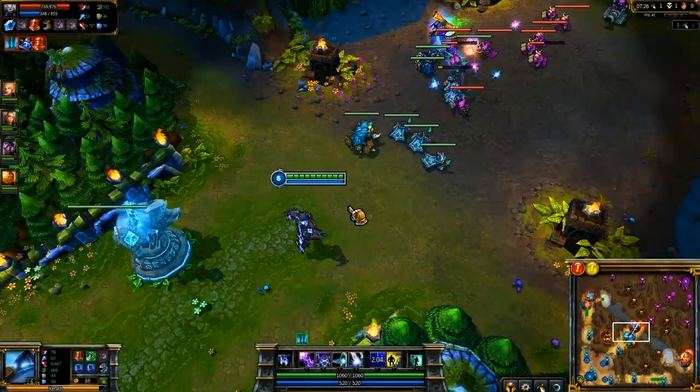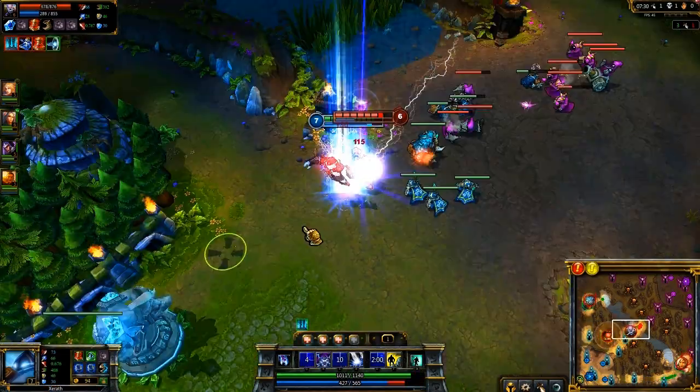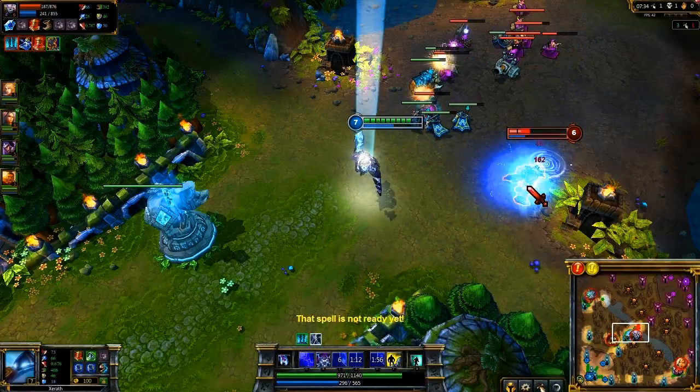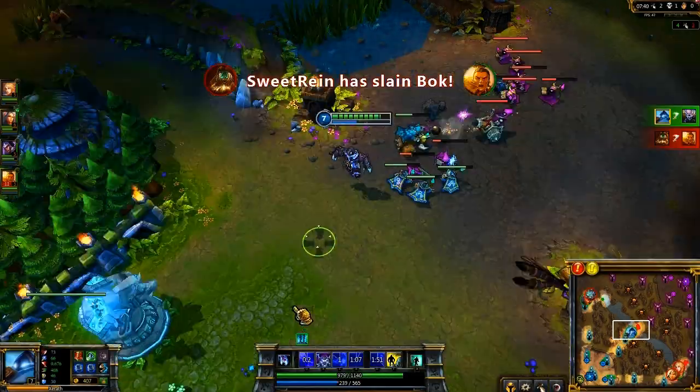Grabbing Sorcerer's Shoes by level 6 will in fact cause you to deal tons of damage. After missing Arcanopulse, I lead with Mage Chains and trigger the stun with Arcane Barrage. Once stunned, Ryze becomes an easy target for the rest of my combo, giving me my second kill of the game.